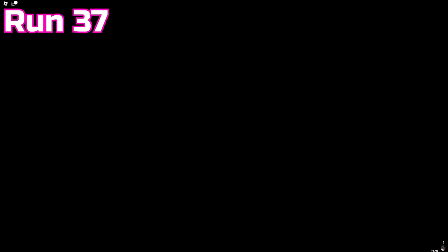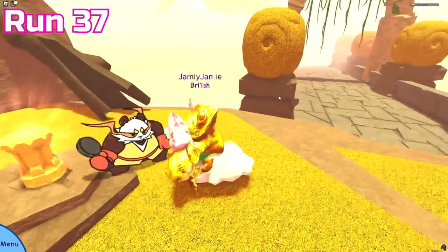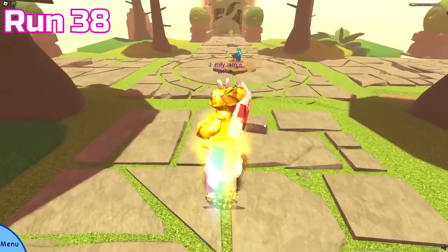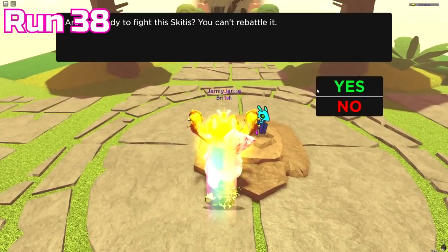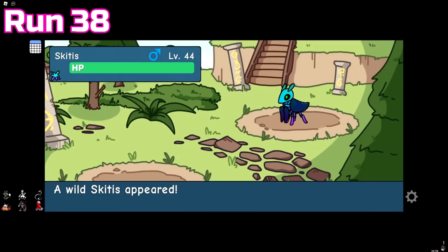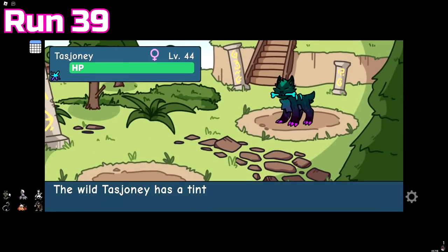Run 37 went a bit better — we got a misprint Kufuwu, a null Thornut runestone, and passed 3,000 Easter coins. Run 38 gave us a null Easter tint, which was a Skittis, and I realized we haven't gotten a misprint Easter tint yet. Run 39 was pretty stacked: we got two Easter tints — Tazjone and Skarm. The Skarm was also hidden trait, but only 3 stars so I'll never use it. We also got a Reliconus and a Scion tint Grom.